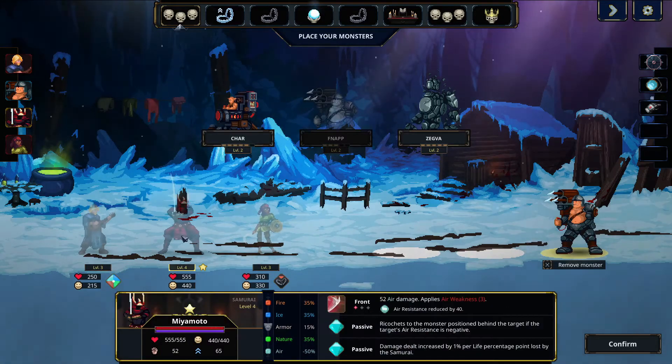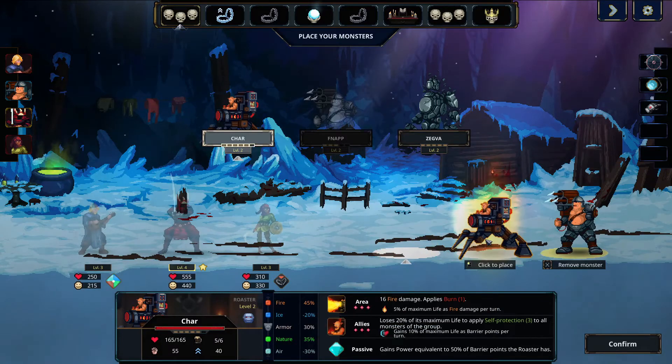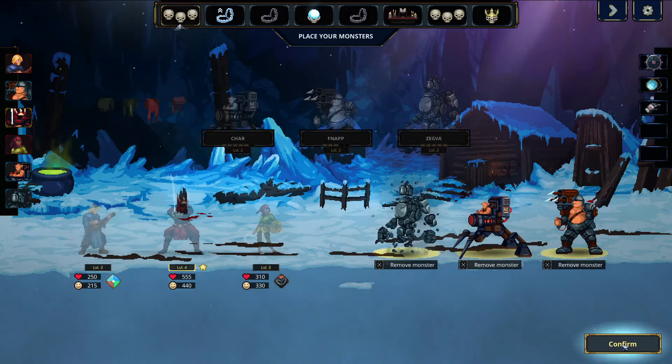Air damage and air weakness ricochets to the monster position behind. If air resistance is negative, damage dealt increased by 1% per life point lost by the samurai. Great. Awesome. Wonderful. So I guess we're going to put you here and you here, and we're going to pray.